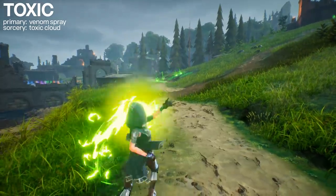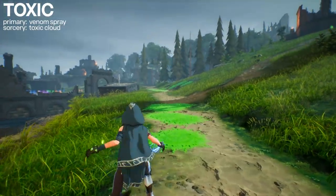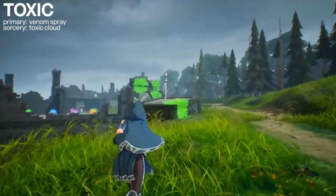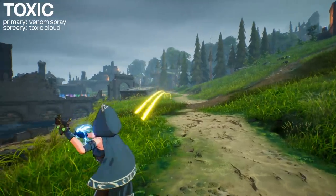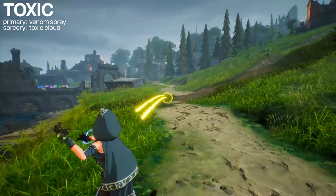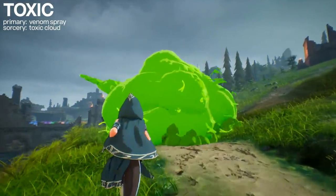Toxic is next. The primary attack fires a loose spread of multiple arcing projectiles that if they miss will leave a puddle of poison on the ground, dealing damage to anyone who touches them. The Toxic Sorcery is lobbing out a massive poison cloud - thrown in a very slight arc and dealing damage to players for standing in it, not just on impact.